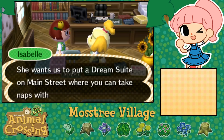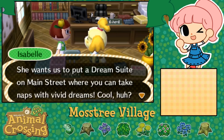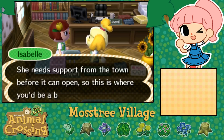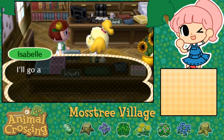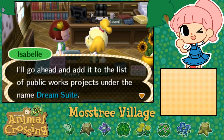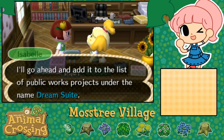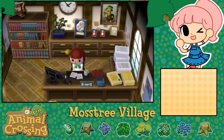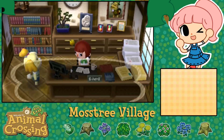Isabel, I'm gonna stop thinking about turning you into my muse for my art. She wants us to put a dream suite on Main Street where you can take naps with vivid dreams - cool, huh? She needs support from the town before it can open, so this is where I'll be a big help. 'I'll go ahead and add it to the list of public works projects under the name Dream Suite.' That's fantastic - I would be able to dream of your towns and maybe even visit them in the train one day. It would be awesome. I'm pretty darn happy.